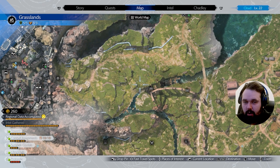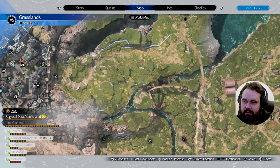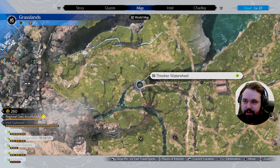All right, everybody, I'm going to show you exactly where all of the hidden caches are in the grasslands right here. So our first cache is hidden just east of Calm, and that is the Thresher Waterwheel Cache.